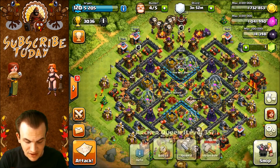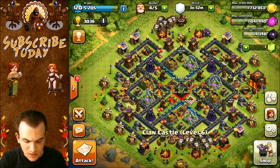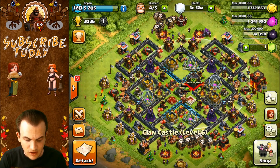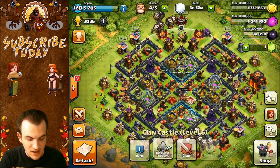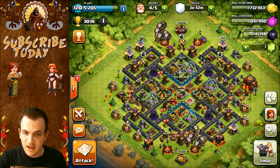Your heroes are in the center. Your clan castle isn't completely centralized, but if you really want to, you can switch that out with the Dark Elixir storage and have it in the center. Overall, I think this base is really well laid out and it is one of my favorites. Let's go ahead and move on to base number four.